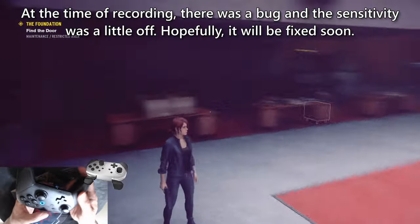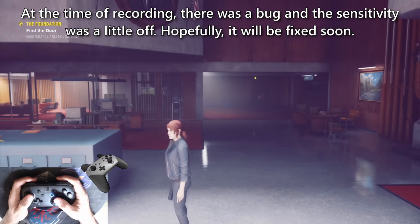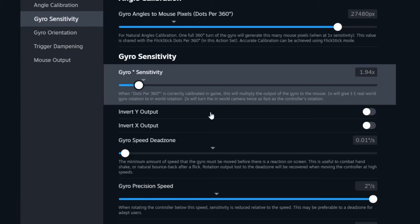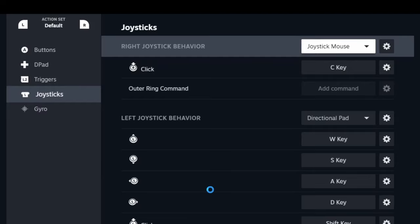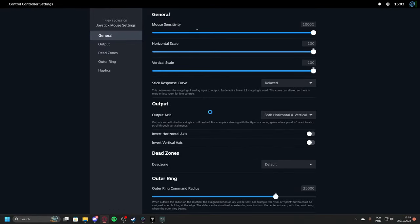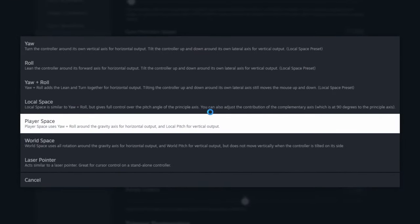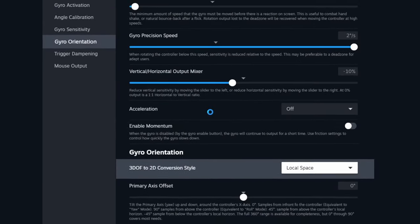That means 1 full rotation in real life equals 1 full rotation in game. My configuration is set to 1 to 4, meaning 1 full rotation in real life equals 4 rotations in game. If this is your first time playing with gyro, I recommend decreasing to 1 to 2 or 1 to 3 sensitivity. If you don't want to use flick stick, you can change the right stick from flick stick to joystick mouse. If you're playing on Steam Deck, just go to gyro-to-mouse mode and change the gyro orientation from player space to local space.